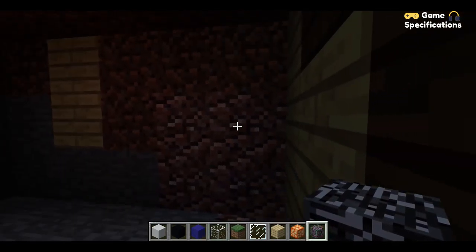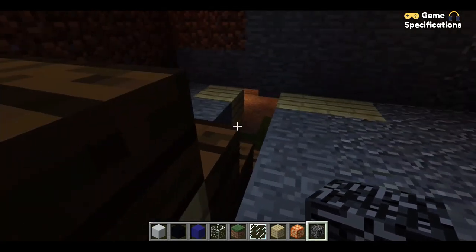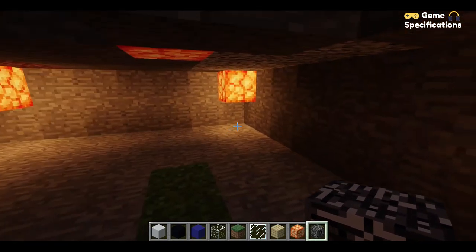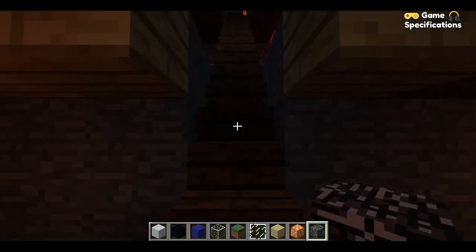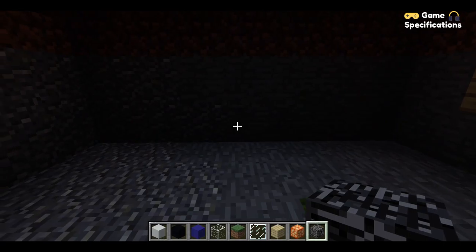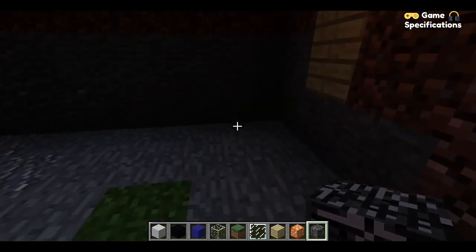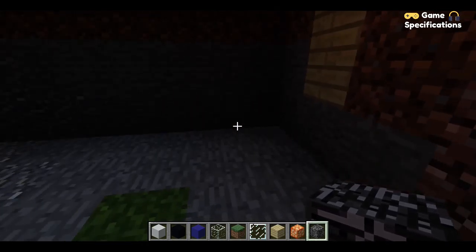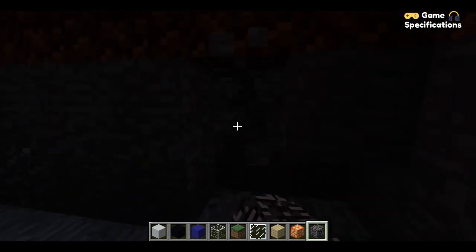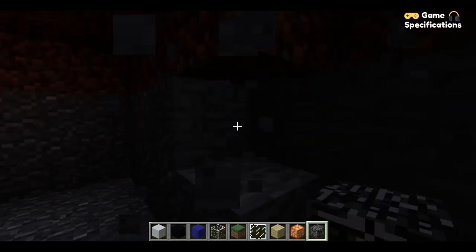I have completed making a little hole in this area and placed some stairs to go down. There is another compartment here where we are going to make the jail, and upstairs there shall be another jail compartment as well. I am thinking to use bedrock to make the jail so that it is indestructible and no player can escape. Let's place these bedrock blocks between these areas to make it a cell-like structure.